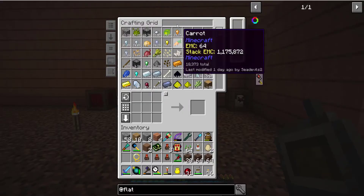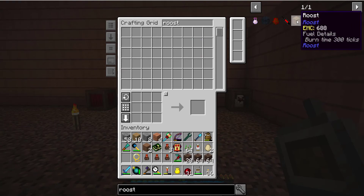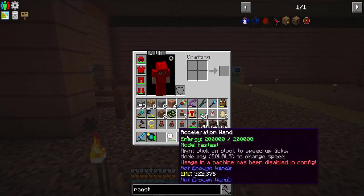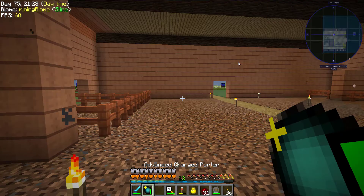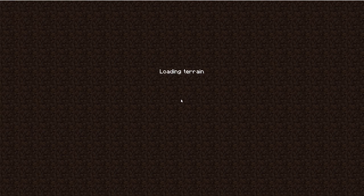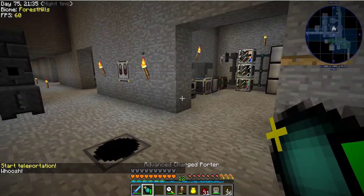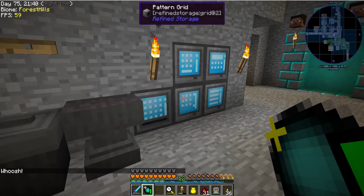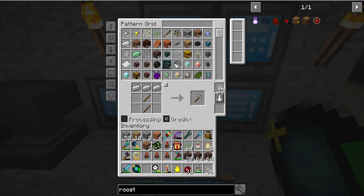I need to get another roost first. Let's teach that pattern because I'm probably going to need other chickens too. I don't remember if I showed this on camera or not, but there is a way to get things like nether, draconium, and withers and all that stuff, but it requires a whole lot of stuff.